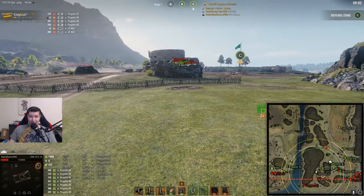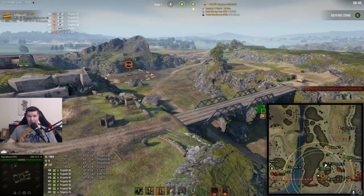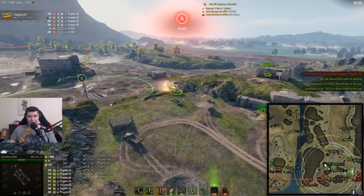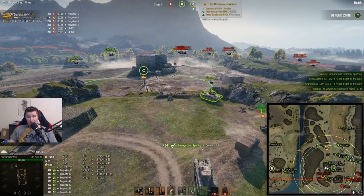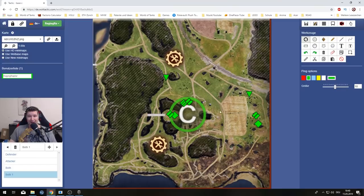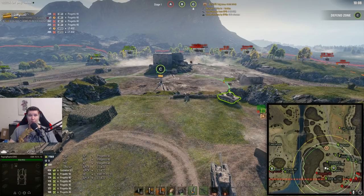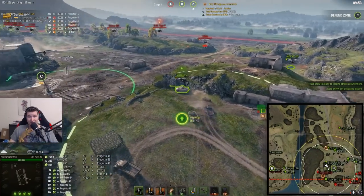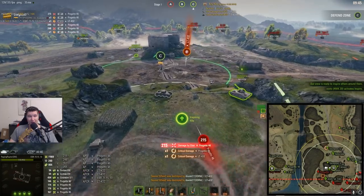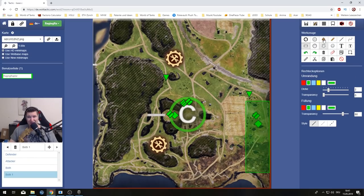We just killed an enemy here and after a quick repair we are deciding to go up onto this position. For defenders it is a very risky position and I don't really recommend it, but right now you can see we used our spotter plane — it is on cooldown. Using the spotter plane here is a very good idea because you can get a lot of spot damage out of it, and spot damage gives you a decent chunk of points towards General. But again, it is a pretty risky position — you can see we are now getting farmed by the enemy, and we have to drive down before we die.